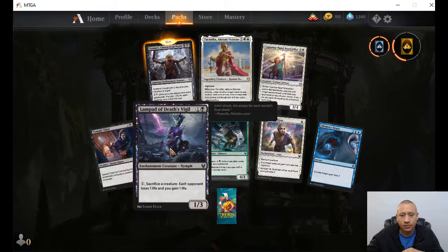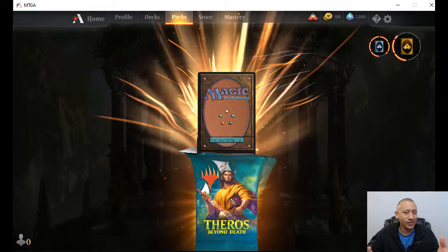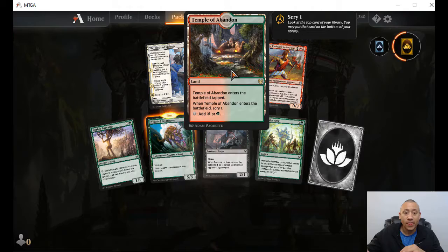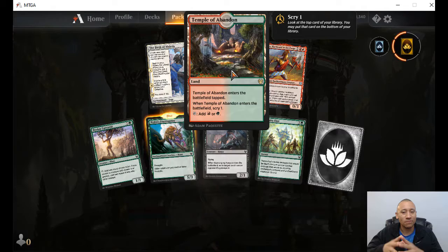Counterspell. Just taking a quick peek at the commons. Let's crack open our last pack of 50. We've got another one of those. Other creatures go out trample — that's cool. And a red-green scryland — that's actually really powerful. Red and green, just being able to kind of move the deck. Pretty cool.